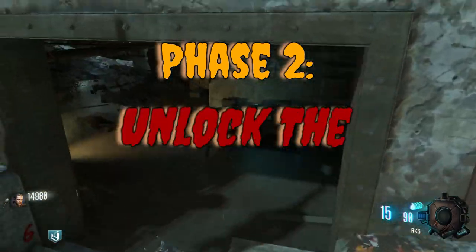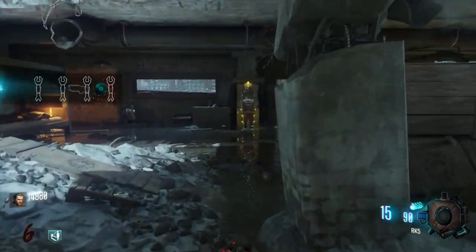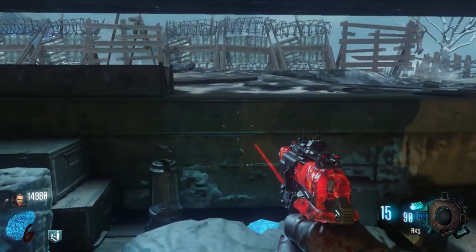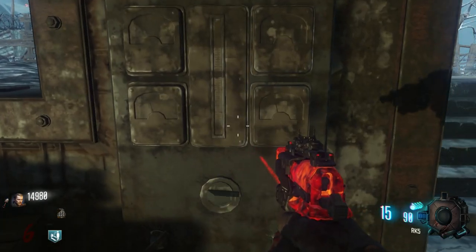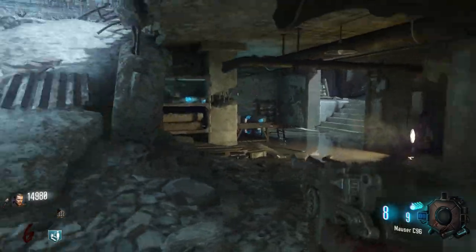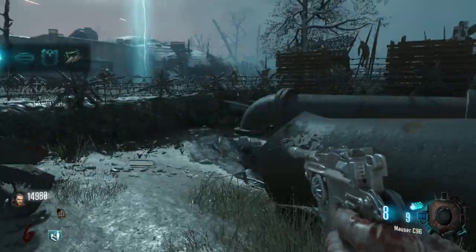Phase two is literally just unlock the entire map. Because now that you have 15,000 you can get Jug and still have plenty of money to unlock literally the entire map — assuming you don't go down after getting Jug while you're trying to unlock everything.